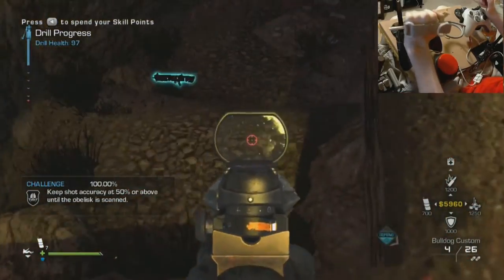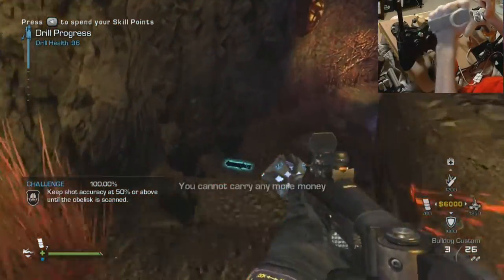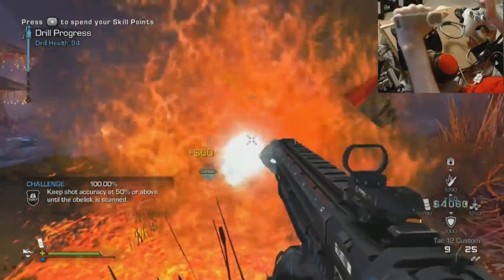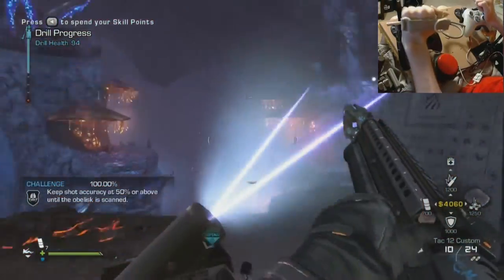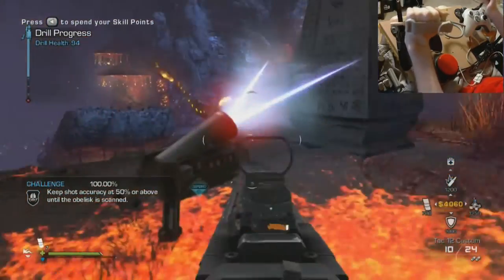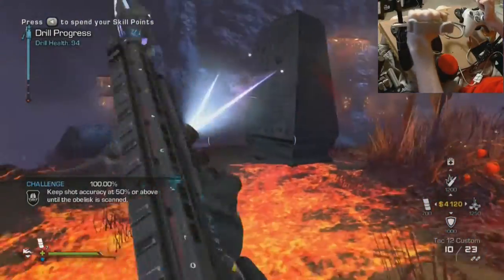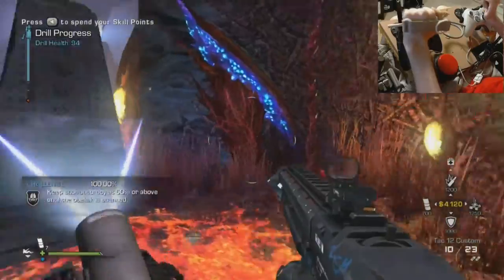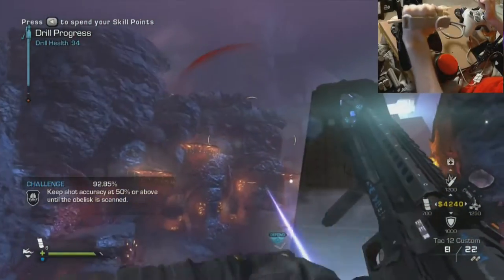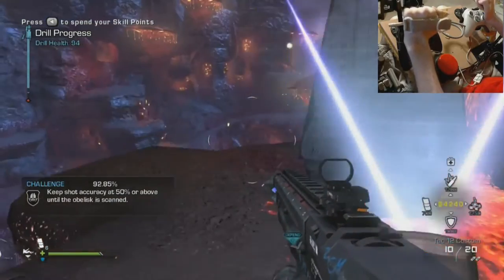The Tech 12 is something you want to get out of this area first. I'm just going to go ahead and buy it. I've gotten pretty close to eight to ten kills with that Bulldog. The reason you want to do the Tech 12 in this very first area is that it's literally the only spot on this entire map you can buy it — there's literally no other place, so if you don't do it now it could give you issues.